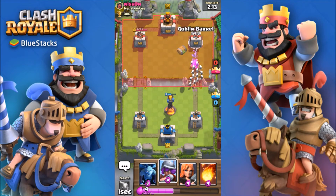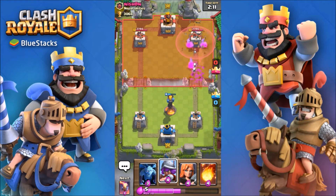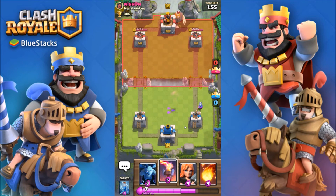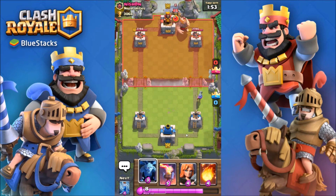Skeleton army, goblin barrel — he has zap and arrows. This will most likely be a tie. I know I say that a lot but I can just tell. A giant — okay, we can stop that easily with this inferno tower. And sparky.